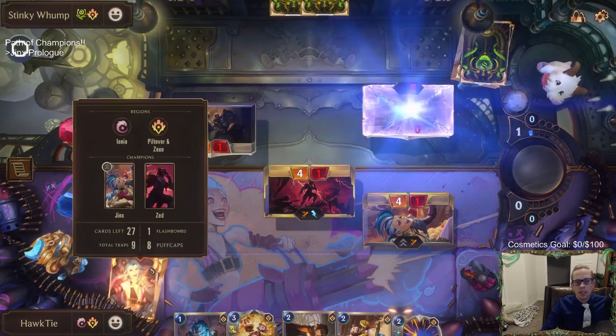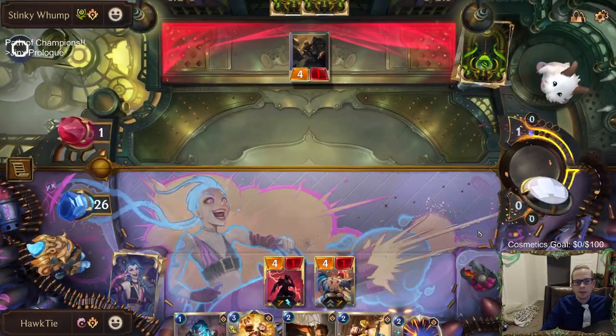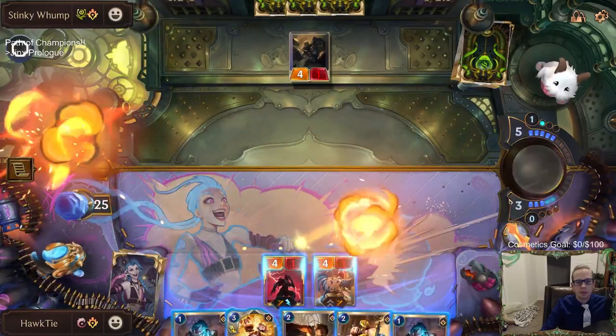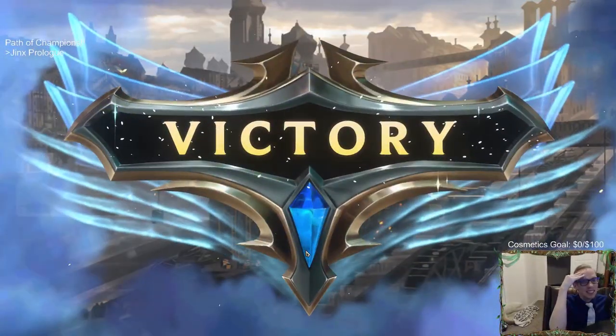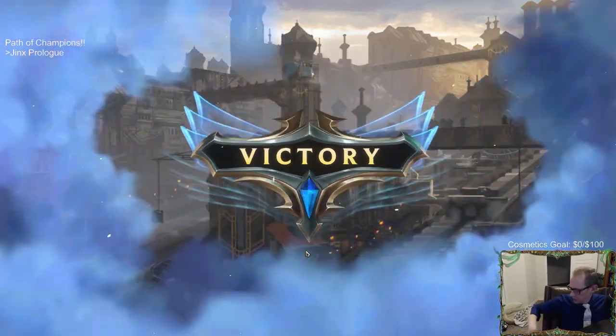We're going to be taking some damage. That's burst speed and it reduces the cost of everything by two - that is crazy. Too bad they already died, but that was going to be crazy.